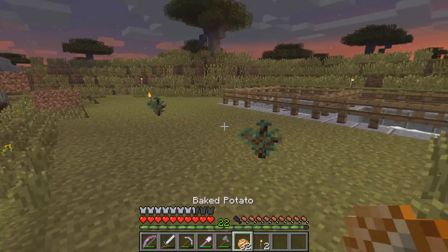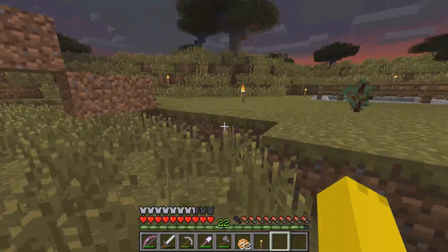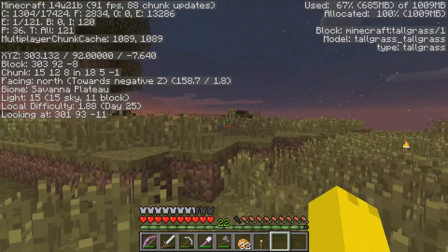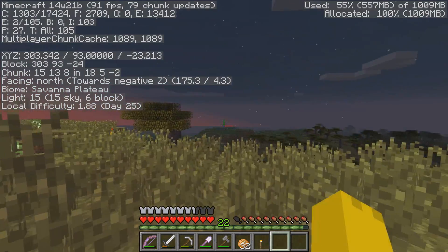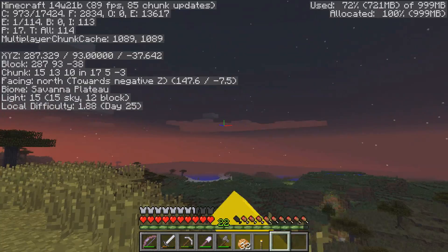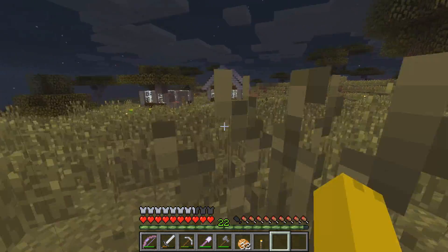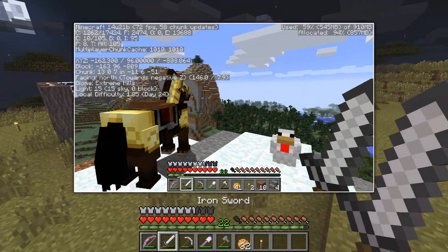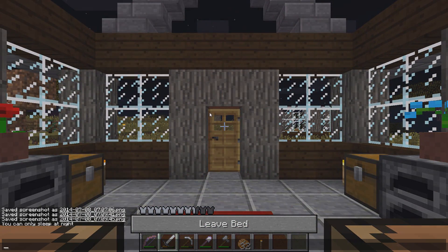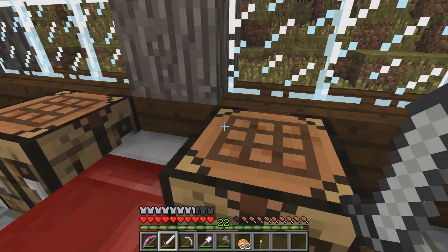Another thing I did off screen was I actually was able to find a taiga biome and it wasn't that far away. It's north, about in this direction. I'll show you guys a picture right now of the coordinates. So yeah, like I said it wasn't really that difficult to find. And I also did end up finding a few more horses, not cows. I thought that was pretty cool as well.